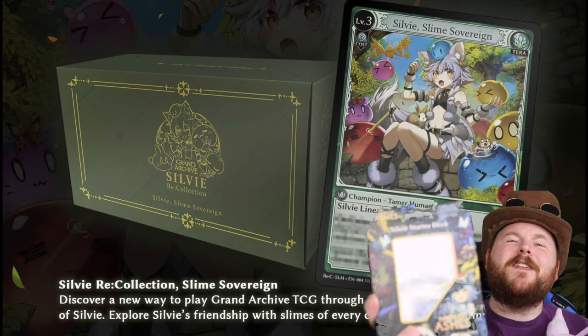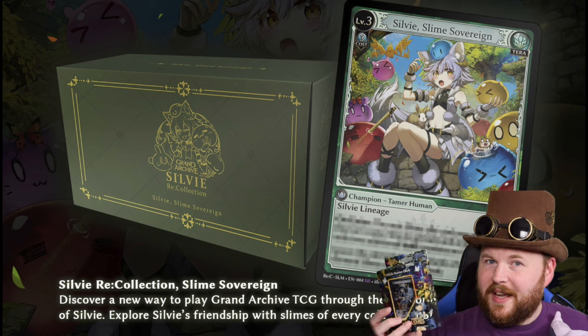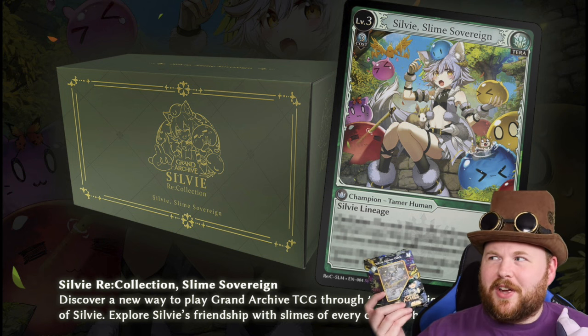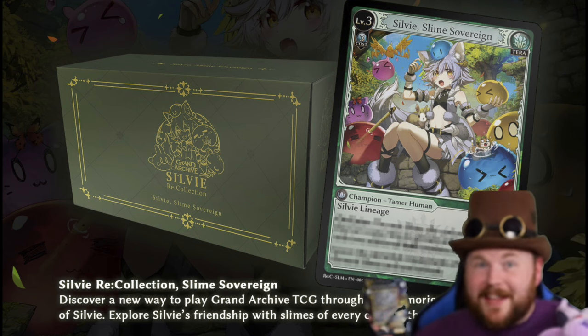I'm honestly not sure how Bushiroad stays in business, and I think that's one reason Grand Archive has rubbed me the wrong way — it feels like they're following in Bushiroad's footsteps with bad ideas. Vanguard had crazy $35 starter decks? Try $50. Grand Archive made special sets that include a starter deck, cards to fill out a play set to 100 total, three booster packs, sleeves, a life counter, and a storage box — all for $50. I cannot get the starter deck without spending $50, and that is bad design.